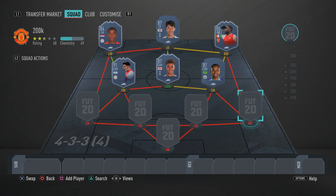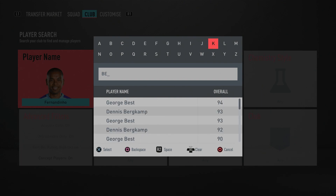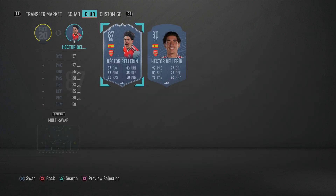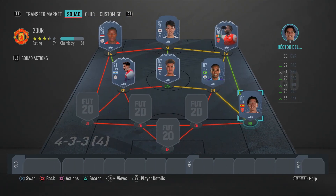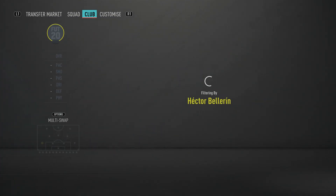Moving on to the defense — in the right back spot we have another Arsenal player, Hector Bellerin. He is very pacey and just a pain to play against. No opponent is going to outpace Bellerin at right back — he's got 90 sprint speed and 94 acceleration, 80 slide tackle, 78 standing tackle, and 75 defensive awareness. He does what he needs to do and will do a fantastic job in the right back spot.